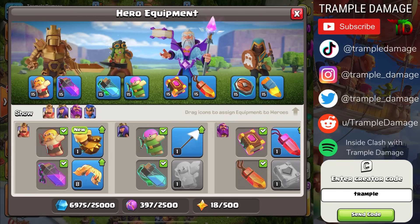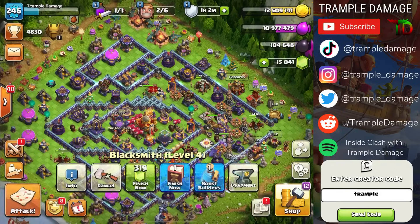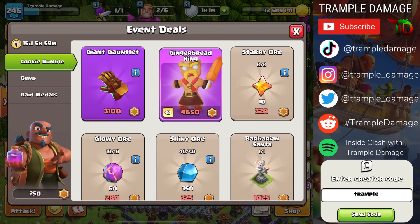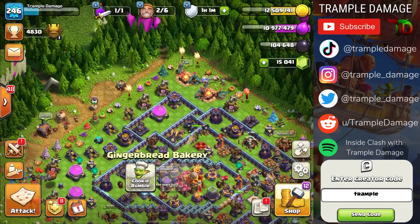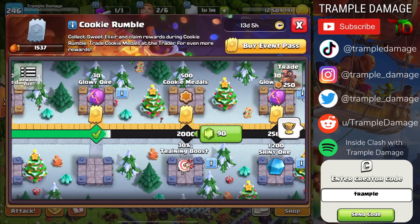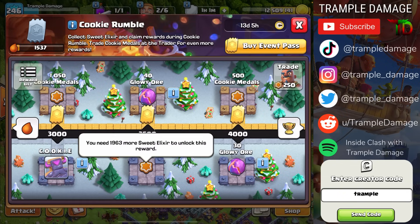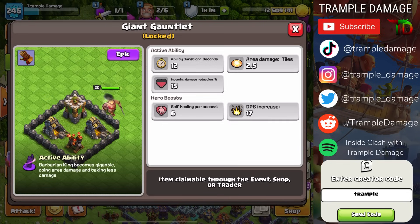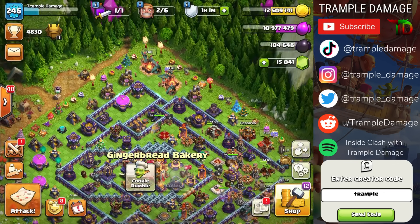We're going to start with the Barbarian King today and look at all five of his abilities, including the Giant Gauntlet, which is now available in the Cookie Rumble track. If you save up enough cookie metals, you can unlock the Giant Gauntlet. The question is: is it as good as it looks? We're going to take a stab at it and throw some analytics at you.